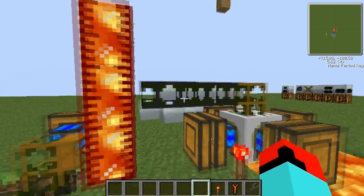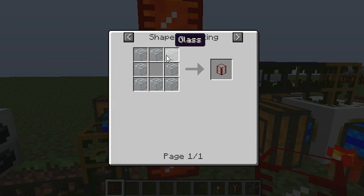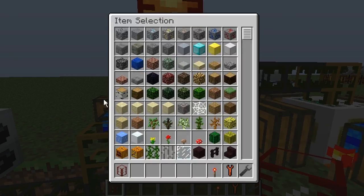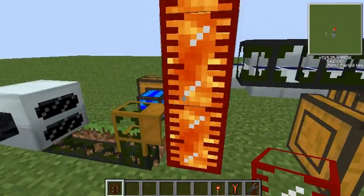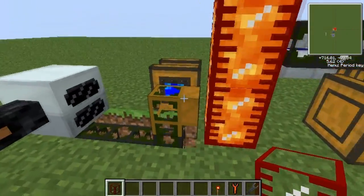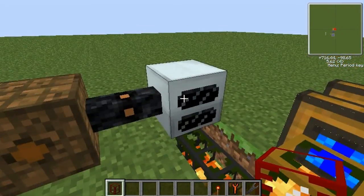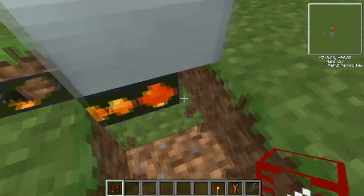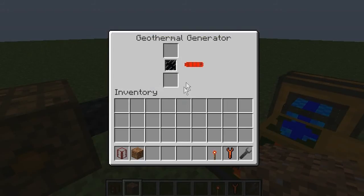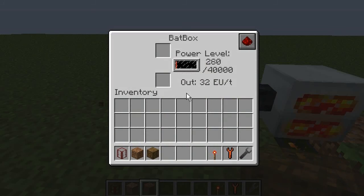The lava travels through the wooden waterproof pipe and through the cobblestone waterproof pipes into tanks. Tanks are crafted from glass shaped in a square like a furnace shape. Then you have another redstone engine which leads to another wooden waterproof pipe and more cobblestone waterproof pipes. These need to connect from the underneath of the geothermal generator. This one is already full.